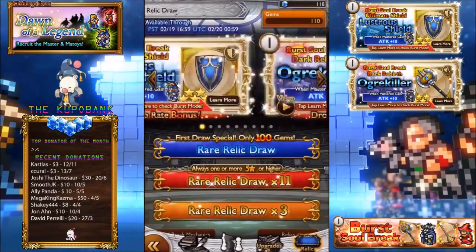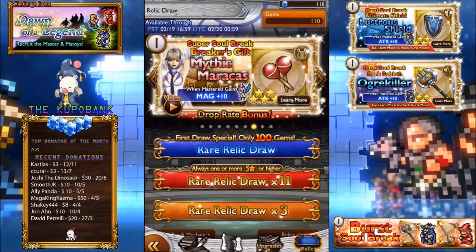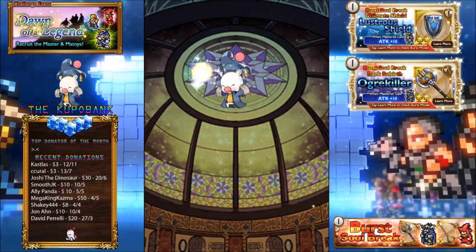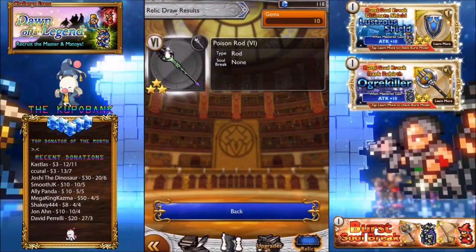Helm of Light and Darkplate also makes a return. Let's do the 100 gem draw. I'm a little bit iffy on this banner — just surprised at the instruments, really. Lustrous Shield, please. Or a 3-star — 3-star's fine as well. Got a Poison Rod. Small boost of poison damage. I really need to look up what these 3-stars actually do for my free-to-play account. I forgot to mention there will be another beginner's guide probably today. Hope you're enjoying the series — if you do like the series, please give the videos a thumbs up so I know if you want more. Anyway, I'll see you guys later. Peace out.